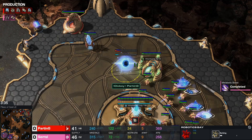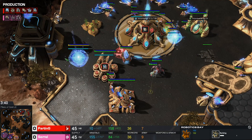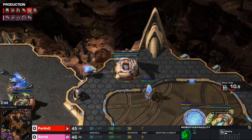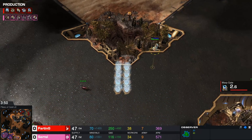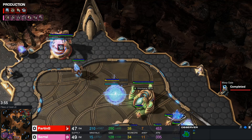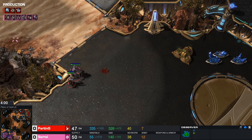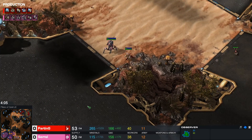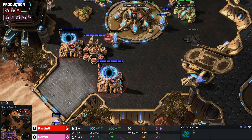This is going to be a disruptor drop, I guess. It was supposed to be an adept drop fake into disruptor drop — that much is obvious to me. I'm curious to see how Parting is going to be playing this. That's 100% a disruptor drop. It could be a colossus drop, but it's not really that popular. I do like the build though — this disruptor drop every now and then is always fun to play. Two sentries in the wall.